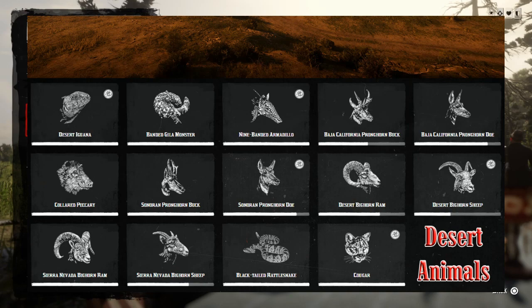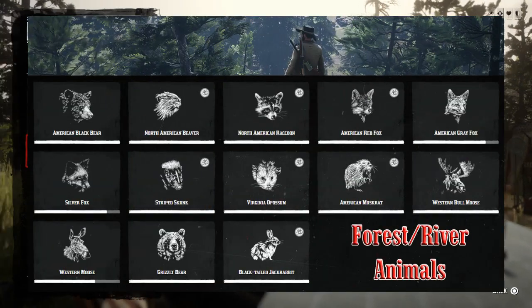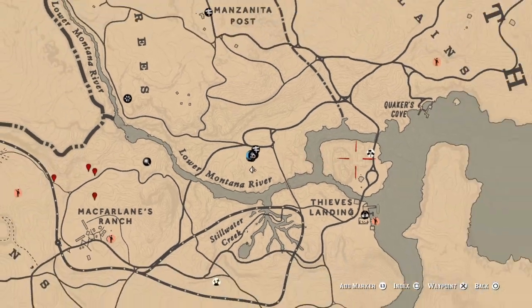For three desert animal samples: just sample any of the three desert animals you see on screen and that challenge will be completed. For three forest river animal samples: just sample any of the three forest river animals shown on screen and that challenge will be completed.